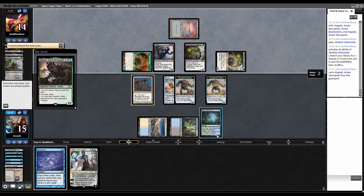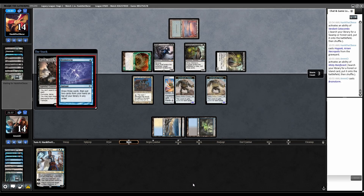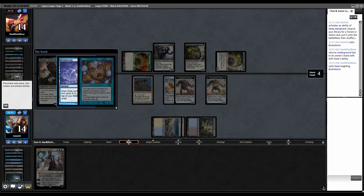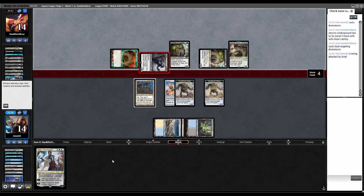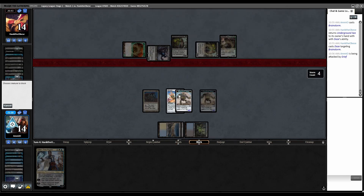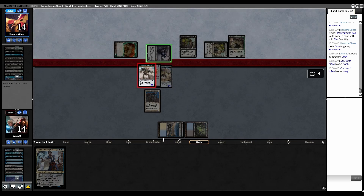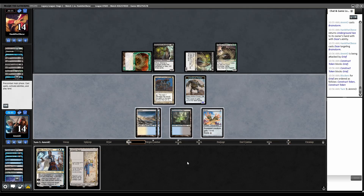Fetch Dryad Arbor, get Hogaak. They have enough to do it again, and a second Hogaak in their yard as well. Let's fetch Tundra. Brainstorm — I'm not forcing this even if I find Force, but may as well. They have Dazes as the last card in their hand. Well, I can at least resolve Teferi. They attack with Grief, so let's block. One of our Karnstructs dies. Then we bounce Hogaak to buy ourselves a turn.